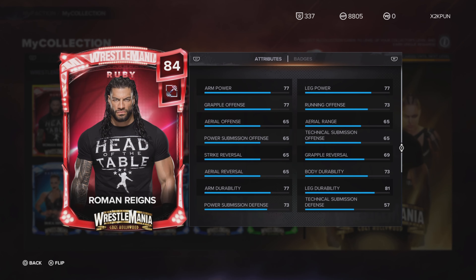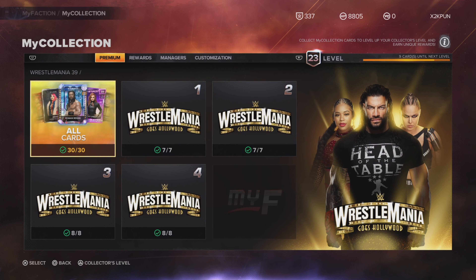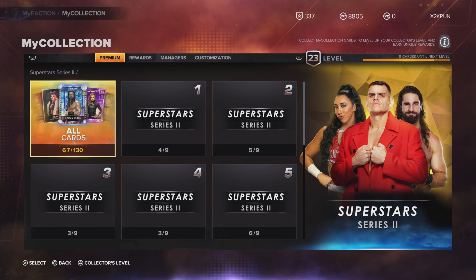As far as badges go, this WrestleMania Ruby card has the best set: Space Invader, Sting Like a Bee, Rage, and Going In Hot — all on tier three. This is the best package of badges any Roman Reigns has. This card is probably the best Roman Reigns in the game. There's also one more Roman Reigns just released with the Superstar Series 2 promo.